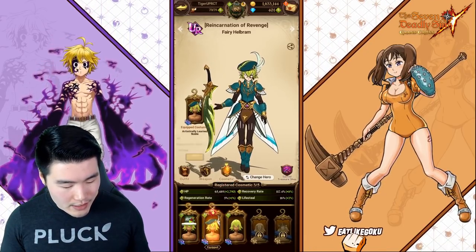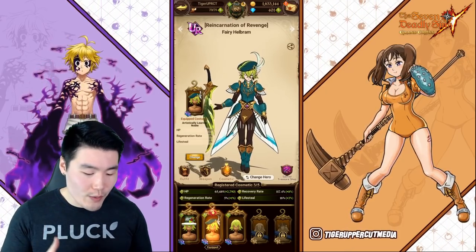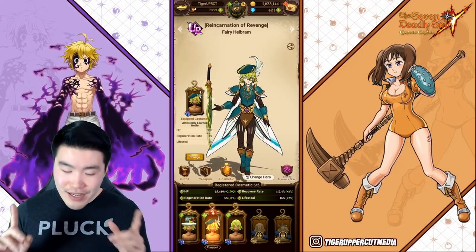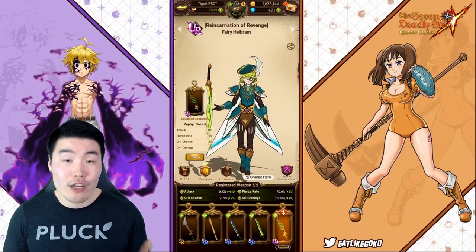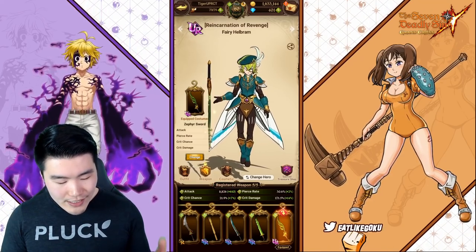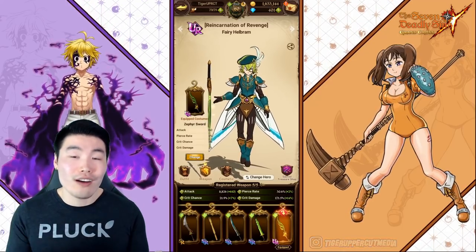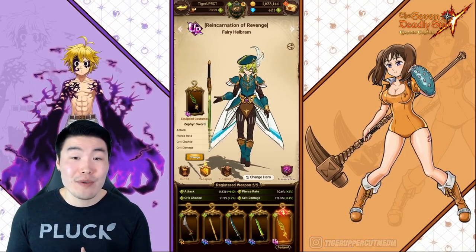And finally, the cosmetic he has equipped is the Artistically Learned Noble, which gives him 930 HP, 1% regeneration rate, and 2% lifesteal. So when you combine all of those boosts from these three items, that's a pretty significant difference. But one other thing you might also notice is that even though this sword is only supposed to give him 180 attack and 2% extra crit damage, he's actually getting 610 total additional attack — that's the green part right here — as well as 14% extra crit damage. This is the part I want to strongly emphasize, because this is something that the game just does not do a great job of explaining to people.